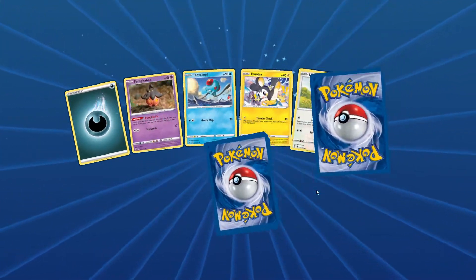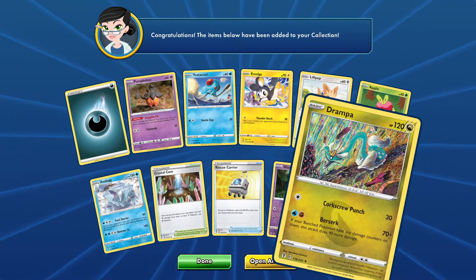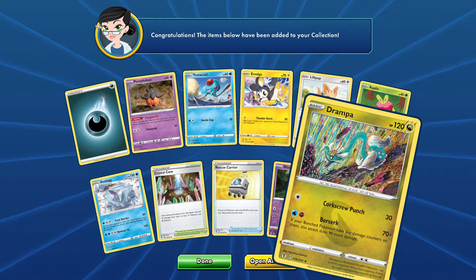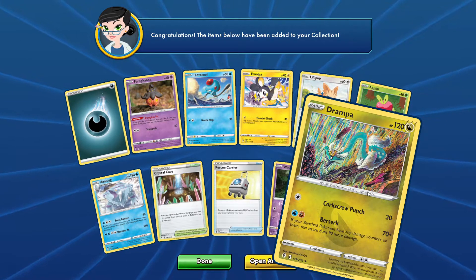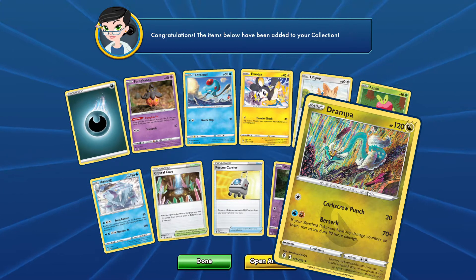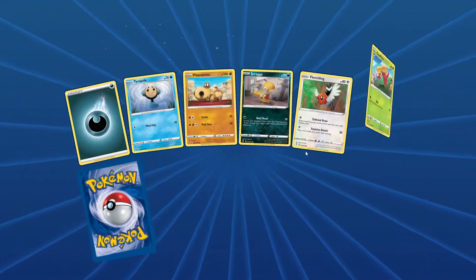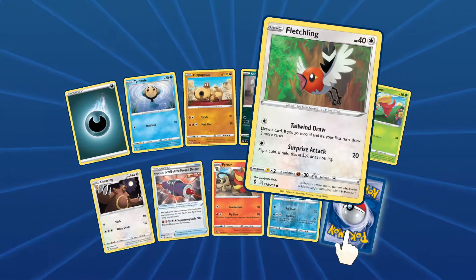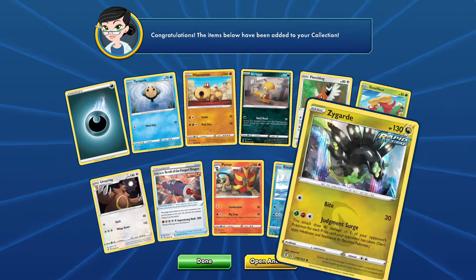I could see myself building a silly deck around Slaking. We got a Drampa — Gourgeist punch for 30 and Berserk for 70: if your bench Pokémon have any damage counters on them, this attack does 90 more damage. I could see that being used, not like some incredible card but used quite often. And a Zygarde — this does 40 damage to one of your opponent's Pokémon for each... that's an interesting one. Bite does 30, so it could do quite a lot of damage, but it's a very niche card.